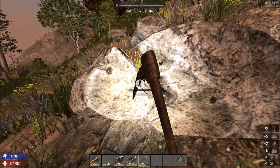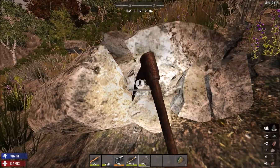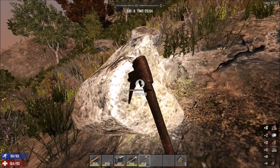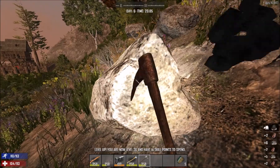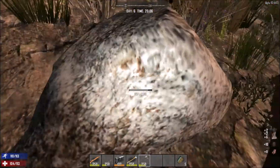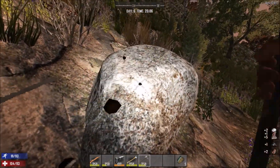Hey guys, as you know the latest experimental build just dropped, 115 or something. Do you want to see me keep on going with 105 and use electricity and traps and stuff, or do you think I should start over with a new experimental build? Please leave your comments down below so I know what actions to take next.